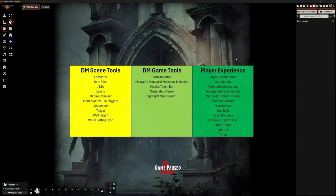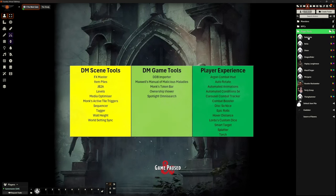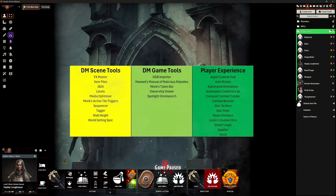On to player experience — these are all the ones that are basically eye candy or make shortcuts for my players so they can focus on the story, the roleplay, the adventure, rather than focusing on the mechanics. First off we've got Argon Combat HUD. We've covered this recently. I haven't got any players in so it's not going to show me anything here. I have to actually click on a character — there we go, the Argon Combat HUD.